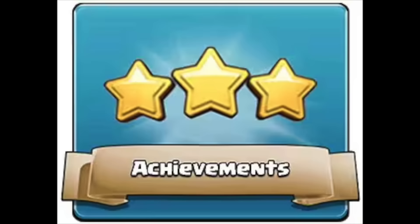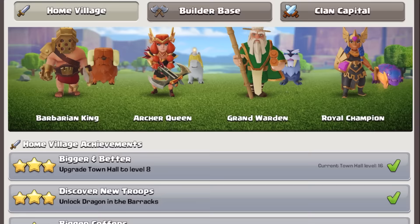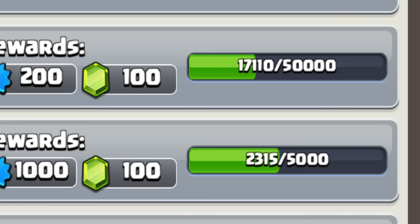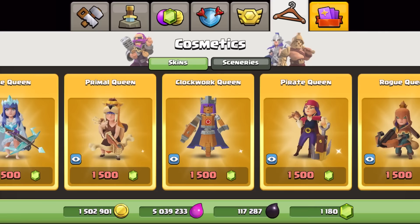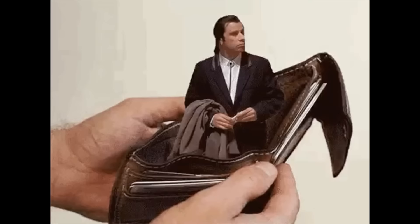Before we move on from achievements entirely, there is one more thing that is undoubtedly a massive flex: completing every achievement. There are players out there with every achievement complete — green bars? I don't even know what that is. As for skins and sceneries, none of them are actually rare due to everything showing up in the shop nowadays, but if you have every single one of them, that is one heck of a flex and also possibly a problem.